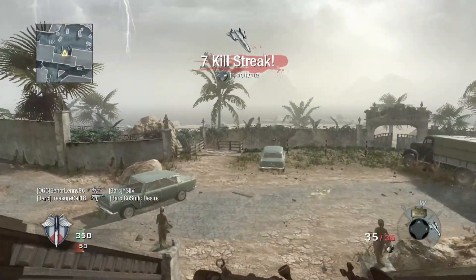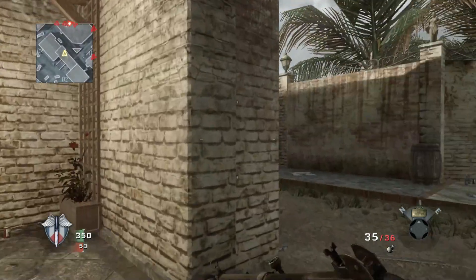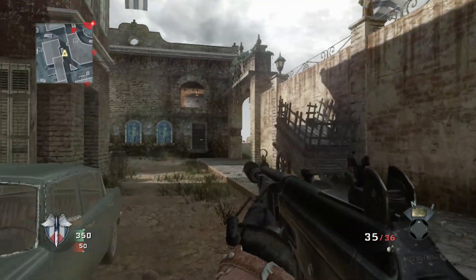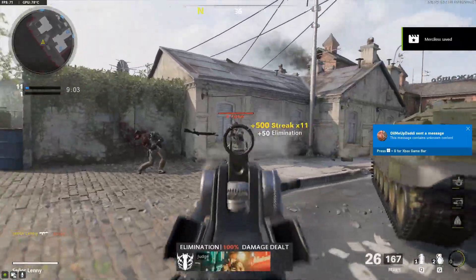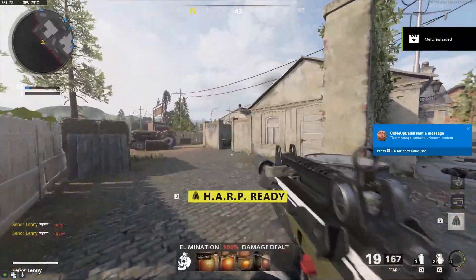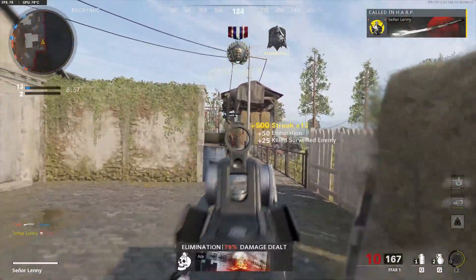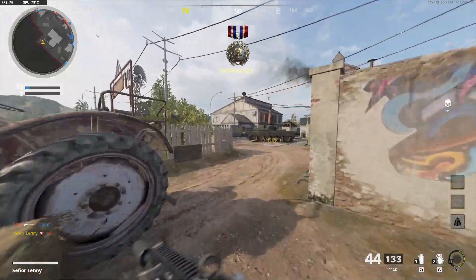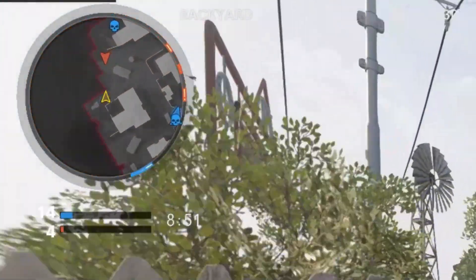This is one killstreak that won't directly get you any kills, but it's easily one of the most powerful to use. Its first appearance came in Black Ops, and since then it's been a staple in pretty much every COD game. It takes between 8 to 12 kills to get depending on the game, and it's called in just like a regular UAV, only this time it's on steroids — instead of just pinging enemies on the minimap every couple of seconds, it pings and shows the direction they're facing, and sometimes even has constant pings on the enemies.